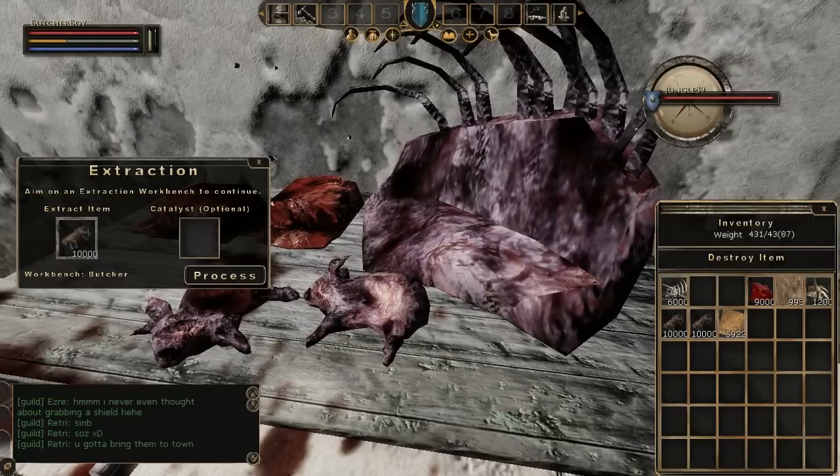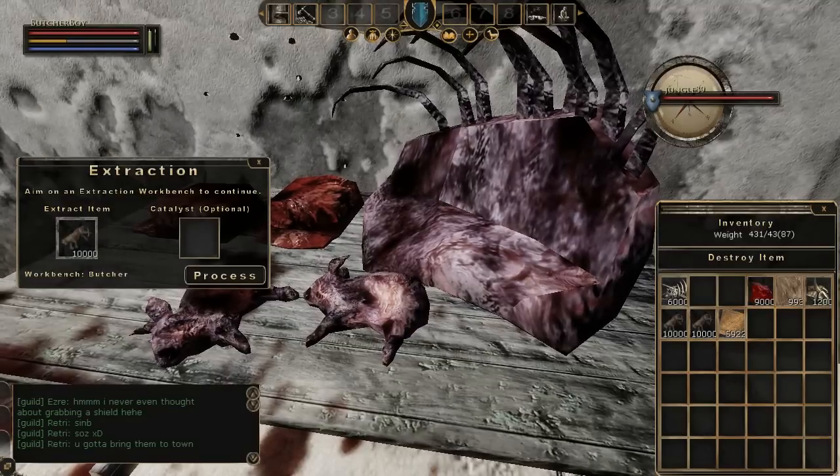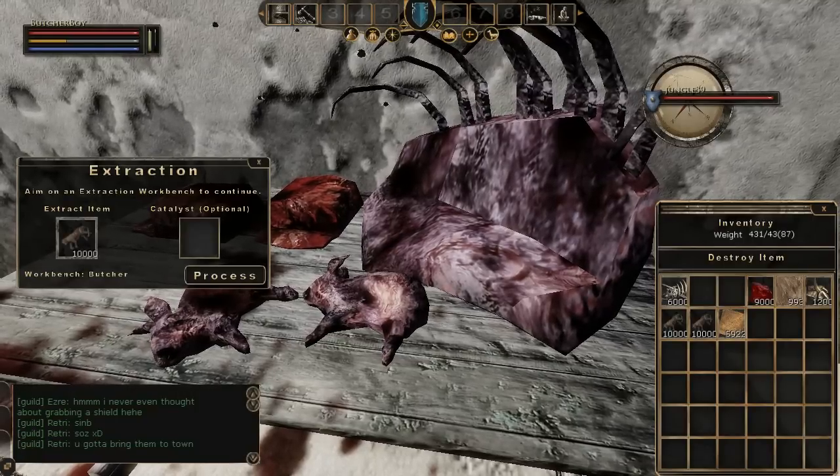Hey guys, as I am at the moment in Mortal Online doing some butchering, I thought I would do a very quick kind of on-the-fly guide to butchery in Mortal Online. This is not going to be in much detail. It isn't going to cover everything, so I would highly recommend that you go to Google and type in 'Mortal Online butchery guide'. First of all, that guide will tell you how you should make your character, including the best stat numbers for strength, dexterity, and all those other physical attributes.